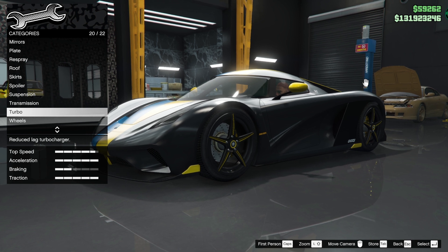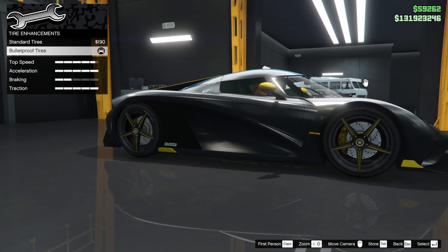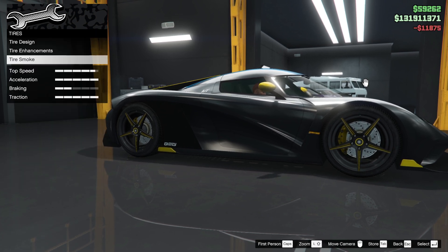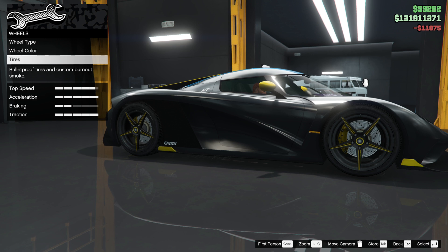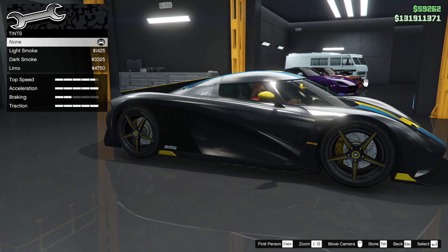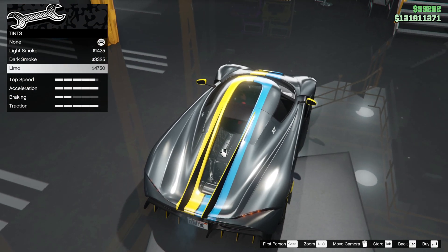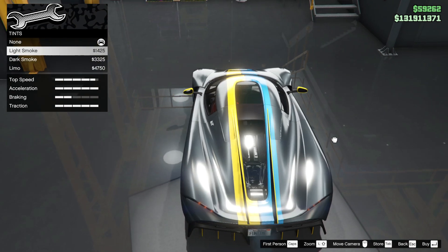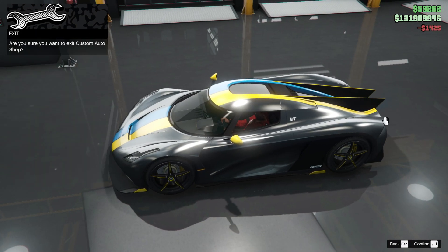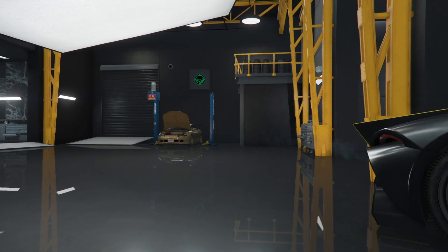Suspension is lowered to the max — it's a supercar, of course it's lowered. Turbo and wheels — wheels are already done. Time enhancements, put them on, bulletproofs. The smoke is going to be yellow — I should have put blue but we're not. Windows — I think we'll smoke them out, light smoke, just so people can see inside like royalty. Good — that's a great car.